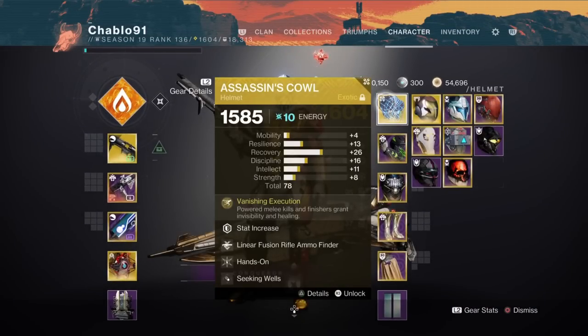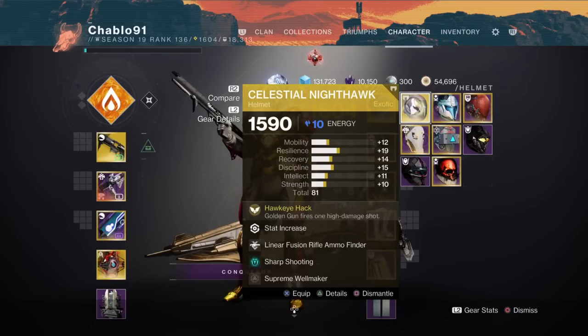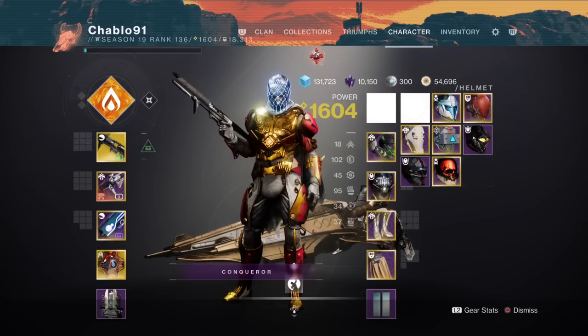The first build we're going to be using is with Assassin's Cowl so you can go invisible and get health back off powered melee kills. This is going to be the main focus for the first couple of encounters and the first boss fight. While we're doing the first boss fight, we will switch to Celestial Nighthawk for DPS.